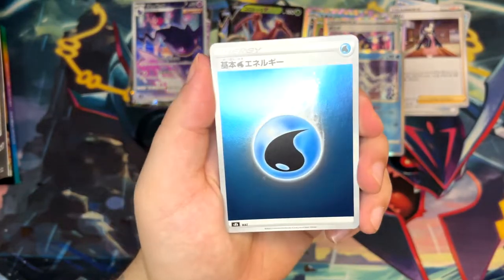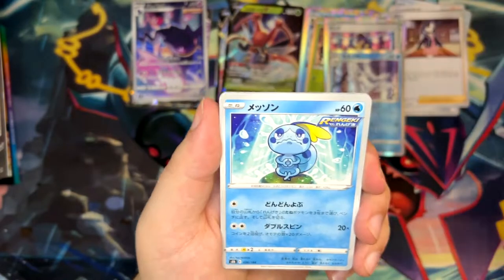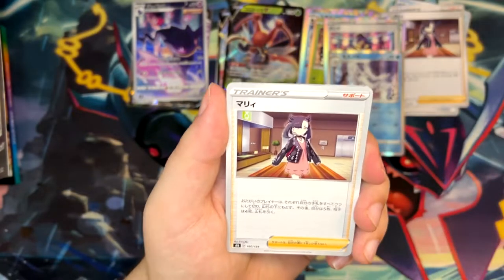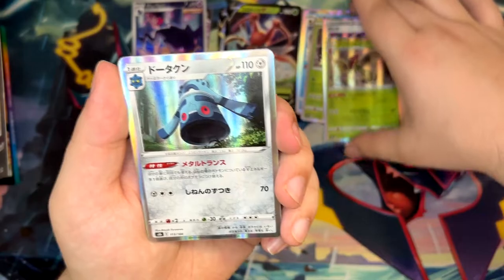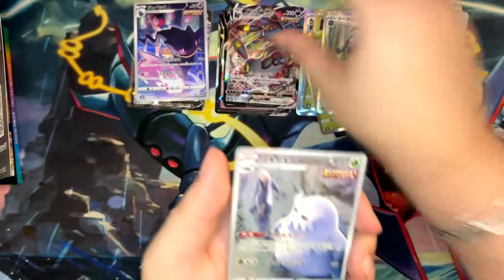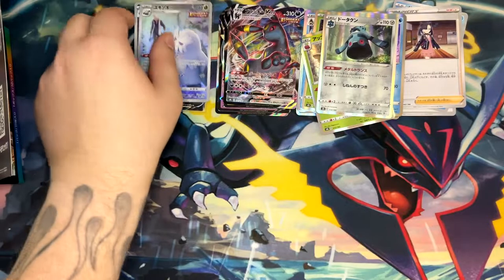I want to do an opening of the older high class sets: V Max Climax, Shiny Star V, and then Tag Team All Stars. That's as far as I'll go, because the sets after that — like the Best of X and Y — are really, really expensive. And right off the bat, another Umbreon! I've actually pulled this before, but it's still pretty cool — I like this one.